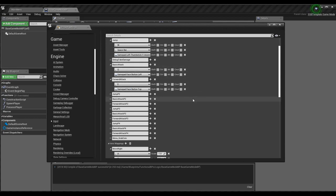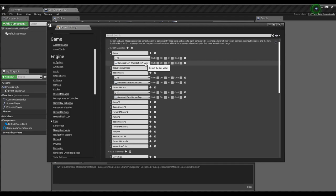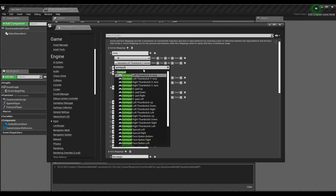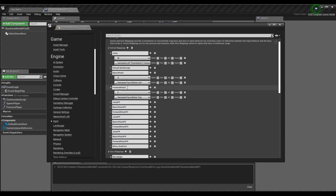All your inputs — the versions without P1/P2/P3 suffixes, like Jump, Basic Attack, Forward Attack — can have gamepad elements so all characters can use them. Click the plus button to add a new input. For Jump, look for Gamepad Left Thumbstick Y-Axis if you want jump height to depend on joystick movement, or use Left Thumbstick Up if you want a static, fixed-height jump.